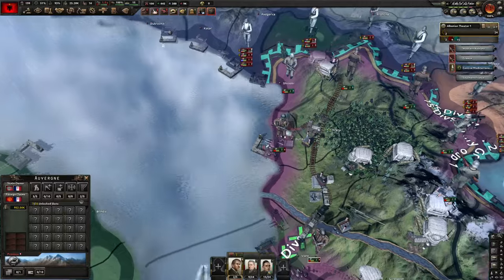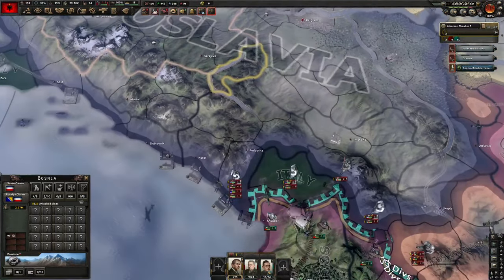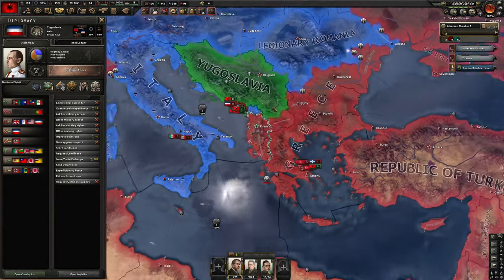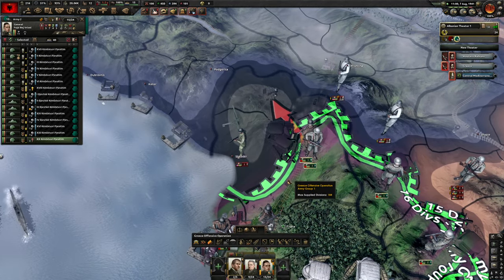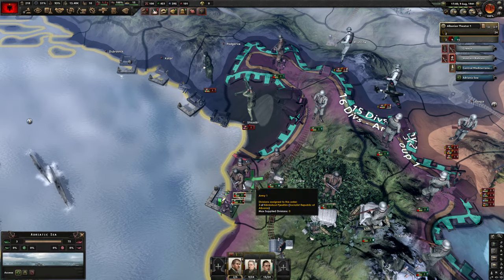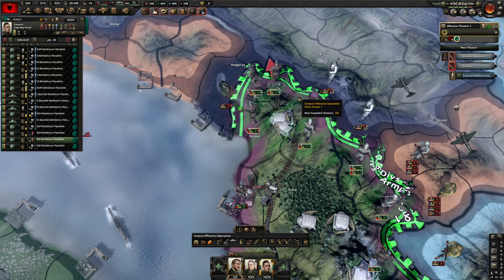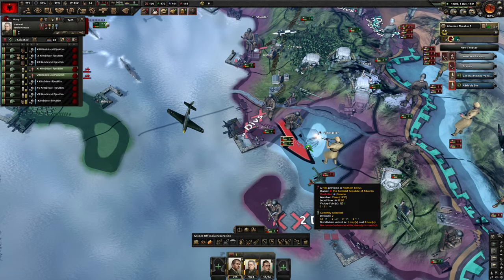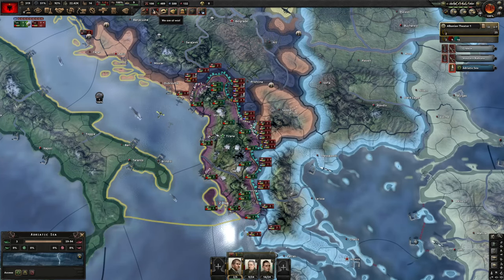With the Allies landing in Europe the border pressure should alleviate a little — Italy will face pressure at home and Yugoslavia might get overrun, which I could take advantage of. Something happened and they took a tile — I might be able to encircle them. Another landing this time by Brazil — going to attack this tile to encircle this guy. Perfect, another free encirclement, and Turkey's force is gone too. Cancelling unnecessary attacks to save manpower.